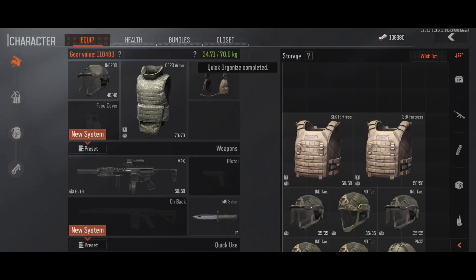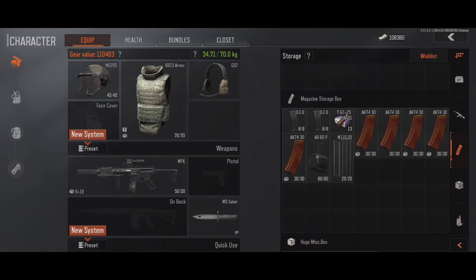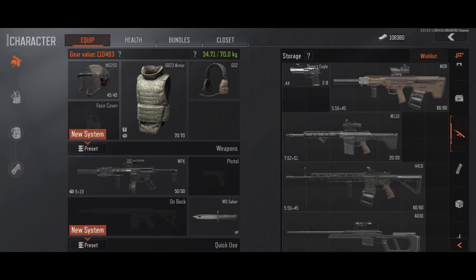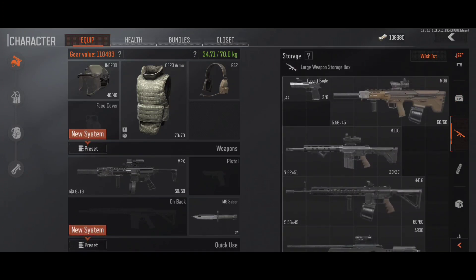If you quick-organize again, you'll see that the bullet storage case now has bullets in it, freeing up the mag storage to have magazines — it frees up the other boxes too. That's the auto-sort in action.